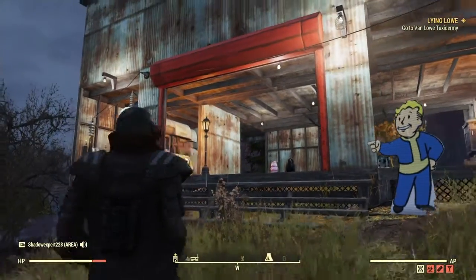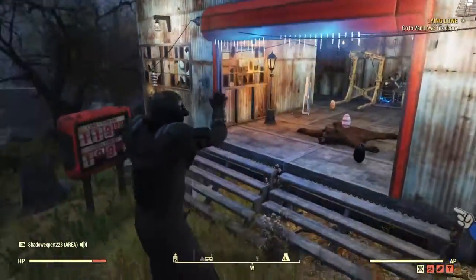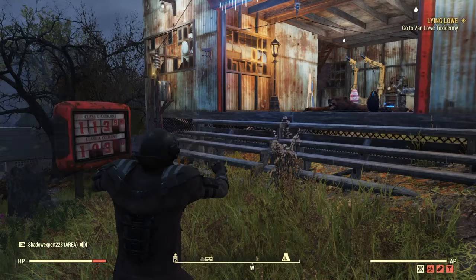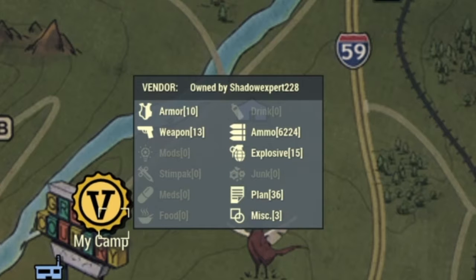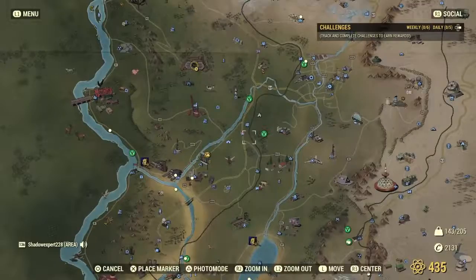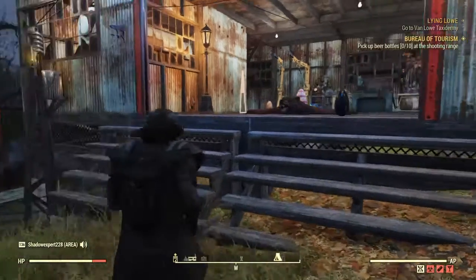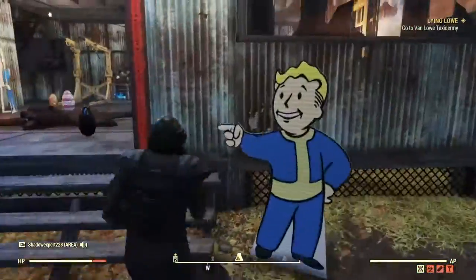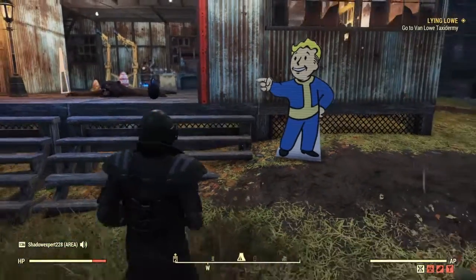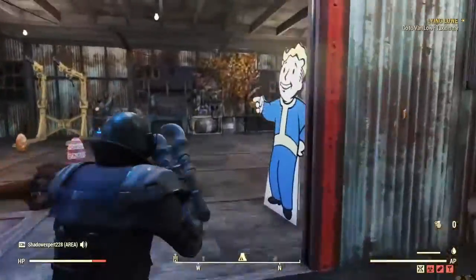What I'm going to show you here is my shop. The first thing people are going to see is what you have at your base. The things you need most are stim packs, weapons, armor, and plans. When people are scrolling on the map looking to shop and they see a lot of weapons, armor, and plans, they're going to want to come down. You want to make sure they know where your shop is and that you have good stuff.